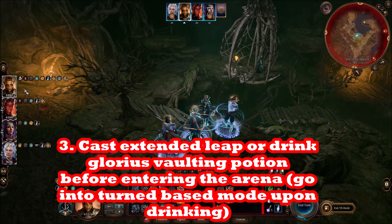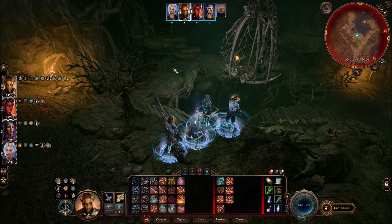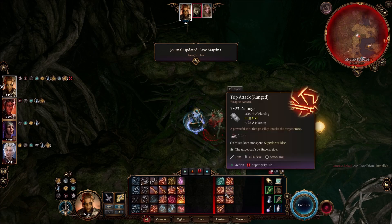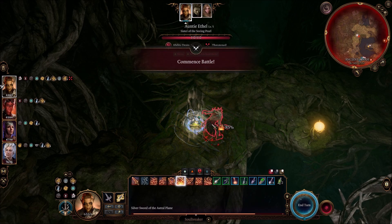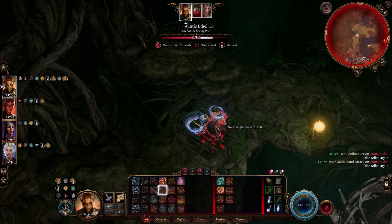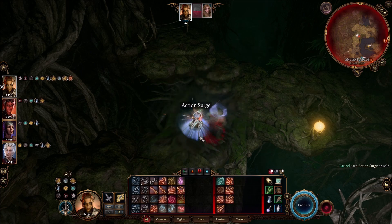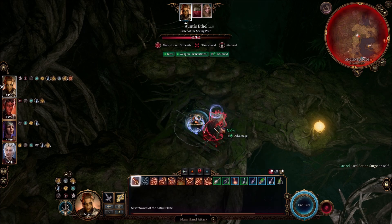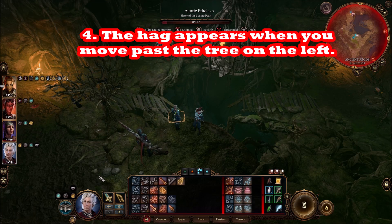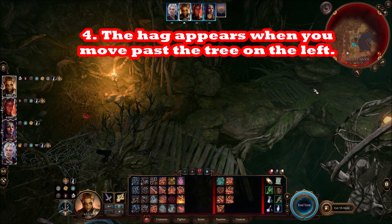The other key item is Glorious Vaulting, especially for your fighters who need to close distance on Auntie Ethel. It's a big arena and she teleports around. Glorious Vaulting is a potion lasting 10 turns — versus Enhanced Leap which is a spell — so it should cover the entire fight. Take the potion and go into turn-based mode before entering the arena.